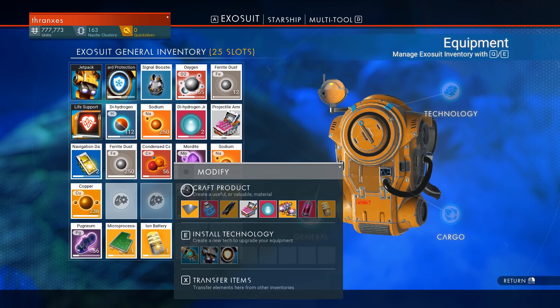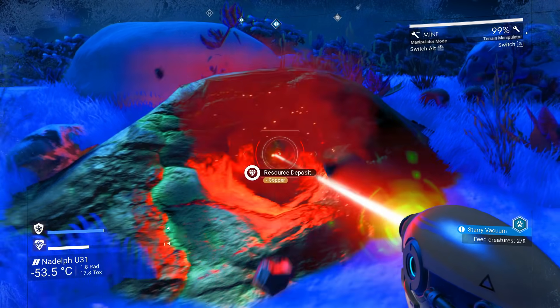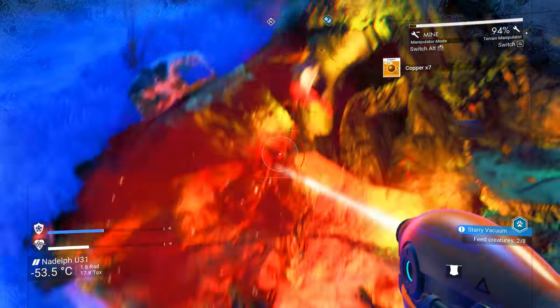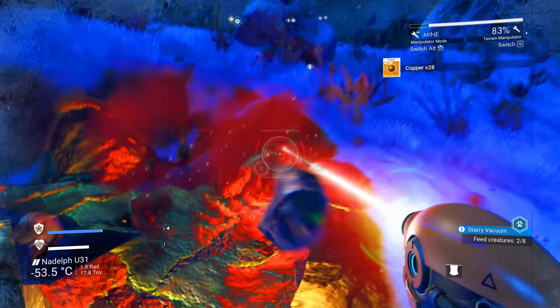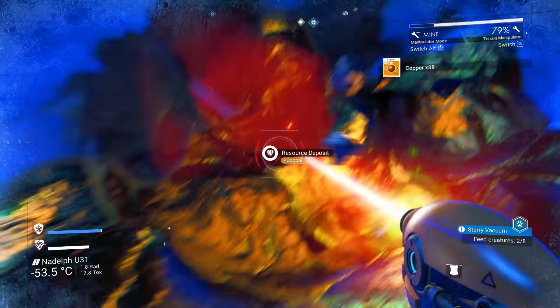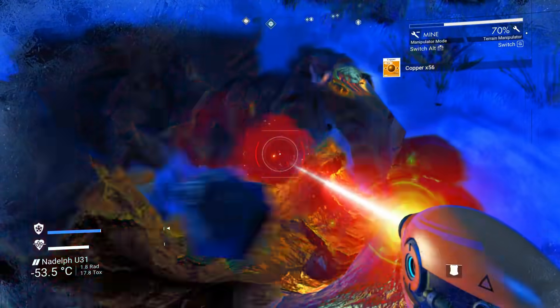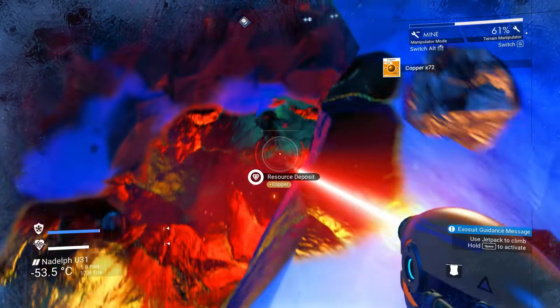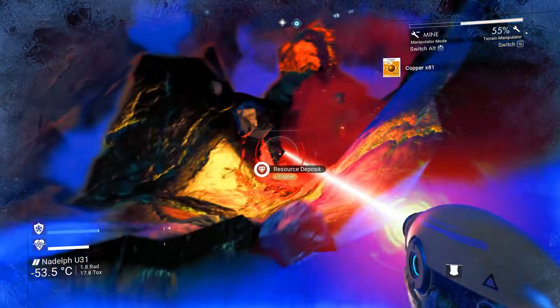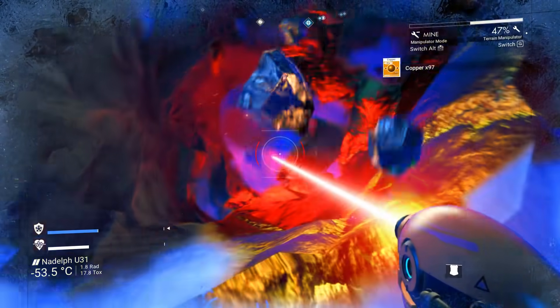How much copper are we looking at? We're going to need more copper than that. So let's go ahead and mine it up while we're here, because we need the chromatic metal for better hazard protection, a better jetpack, and longer sprinting, which are all things I really want to upgrade.